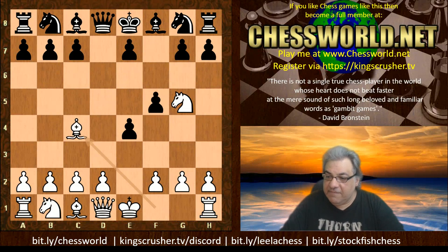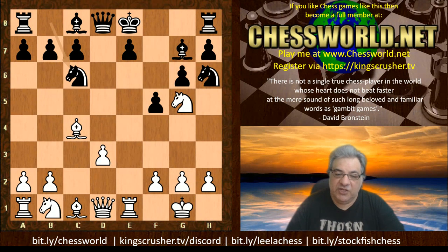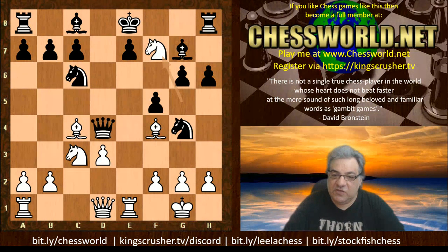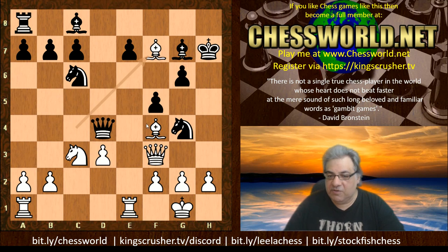Looking again at Bc4 and some side variations: on Ngh6, d3 gives a really good position for white. You've got big compensation on that diagonal — the damage has been done and black has exaggerated the existing issues. For example, after Qd4, looking at f2 and f4, you just protect that bishop and you're standing with a big advantage. You don't have to recover material immediately — you have big threats, and that's a big advantage.